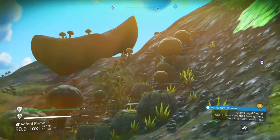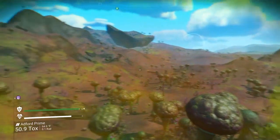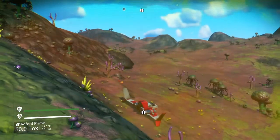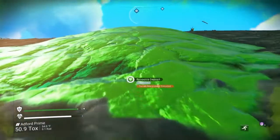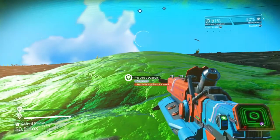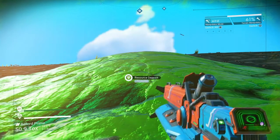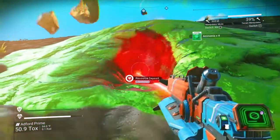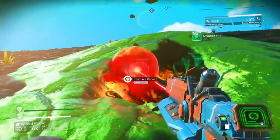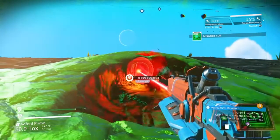The farmer will send you to the various biomes in order to get the supplies that you need. This happens to be a toxic biome, and I am searching for fungal mold and ammonia. I happen to be right next to an ammonia resource. Just a reminder: when you're using your terrain manipulator, make the size of the ray as small as possible — that makes it that much more efficient when you're mining.